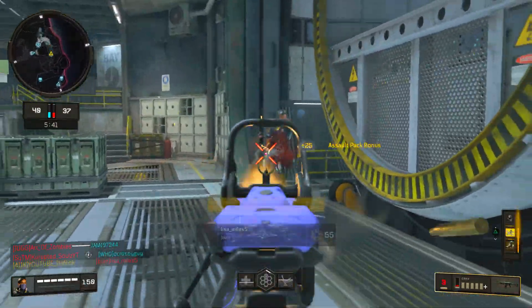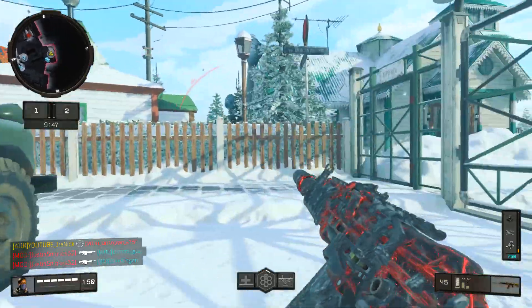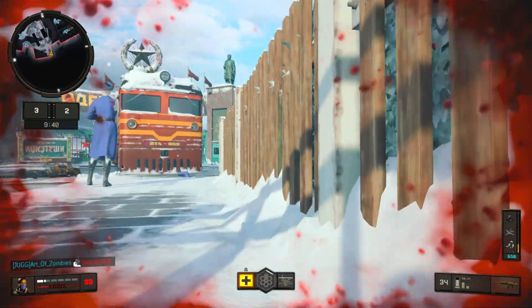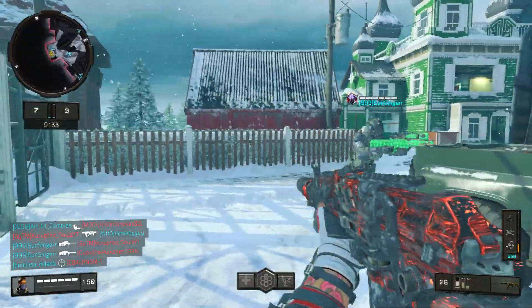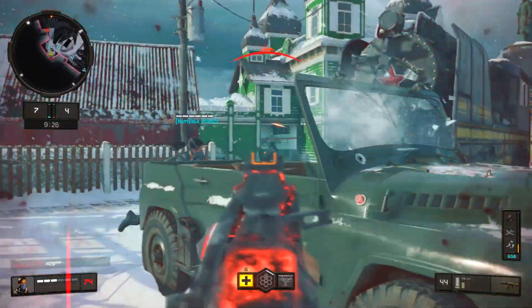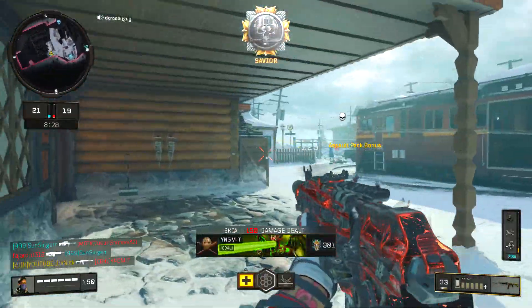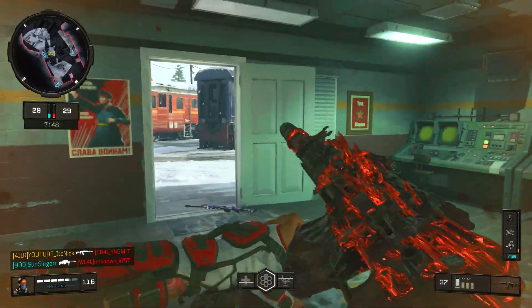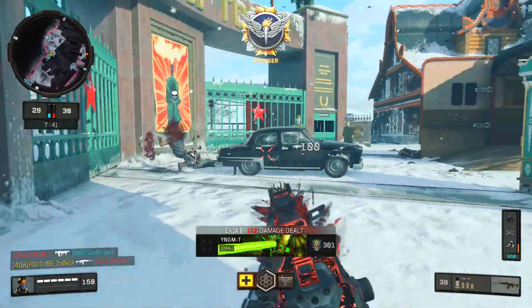Moving on to the KN-57 — literally one of my favorite classes in all of Black Ops 4. I've given this to you guys before but we've changed it up a little bit. Instead of Stim Shot or Comm Sec Device, I'm going with Acoustic Sensor because my playstyle with the KN constantly changes between rushing and staying back, so I can't always track where enemies are. Scavenger is definitely a must on this class because you're not going to die as much as you think, so you'll run out of bullets without it. And of course, Dead Silence.